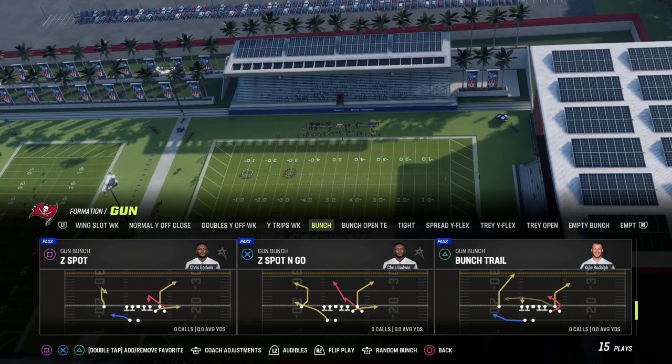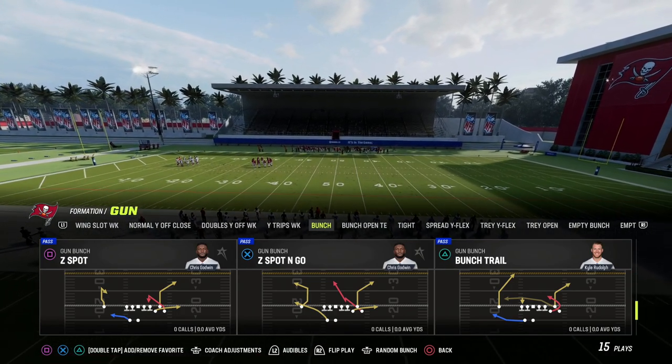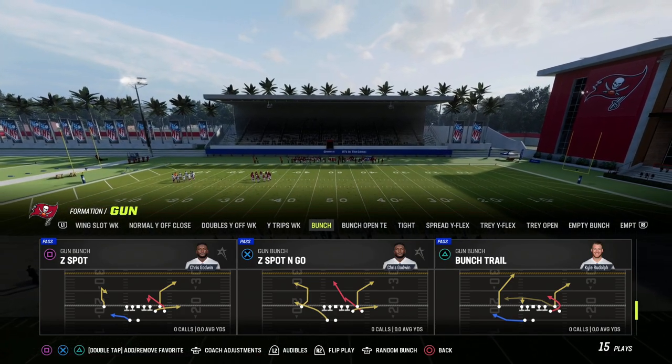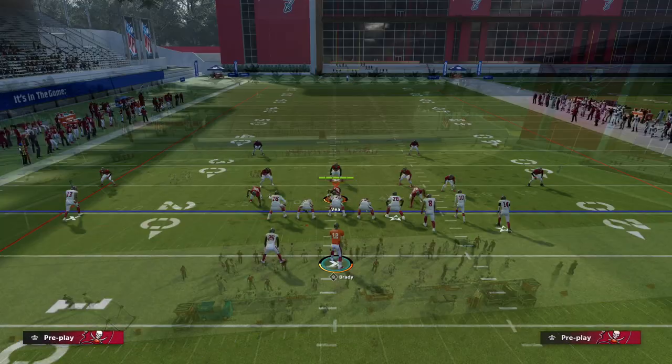If you guys want to get my entire Gun Bunch offensive ebook, make sure that you're in our Patreon. I'm going to be dropping that over the course of the next couple of days. Really good offense in the Washington playbook — we're going to still get a bomb on Cover 2 and man to man.